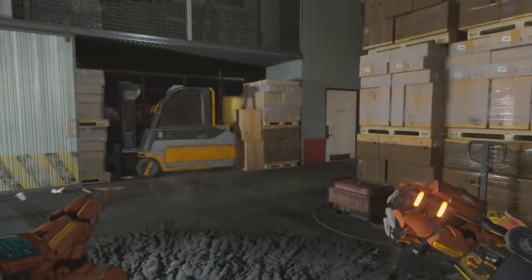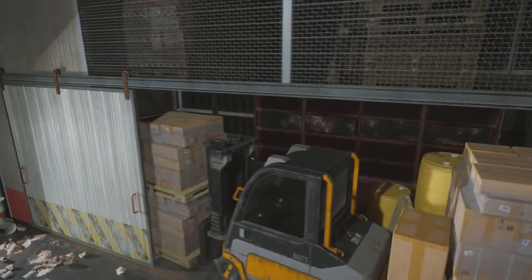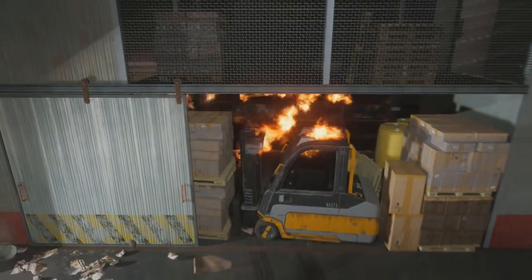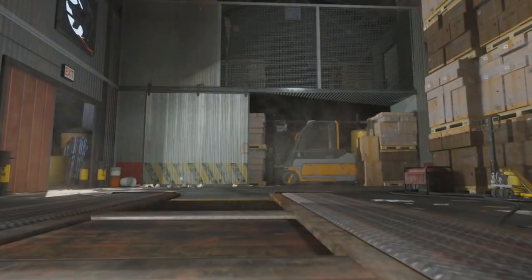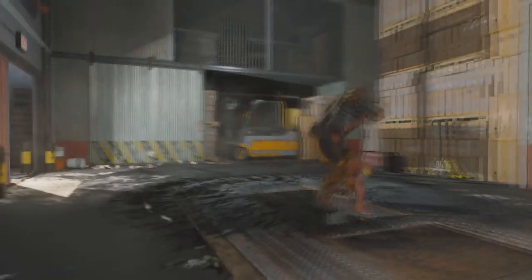So there you go, guys. That is how to get in back of the forklift into this secret room on the map Fringe in Call of Duty Black Ops 3. I hope you guys enjoyed this video. If you did, feel free to leave a like, and as always, guys, it's all Philly215.